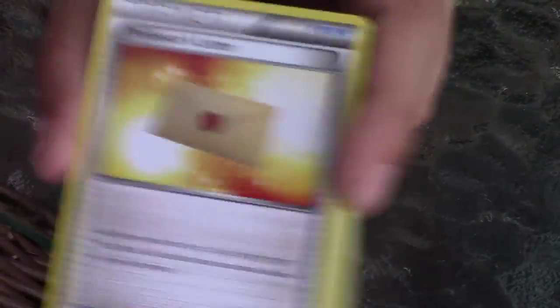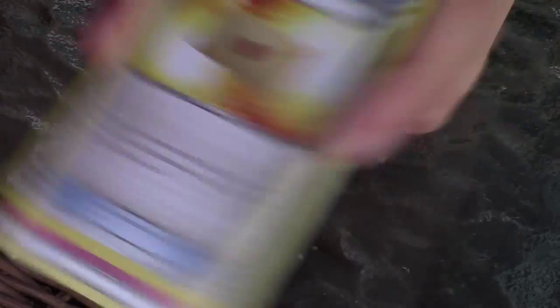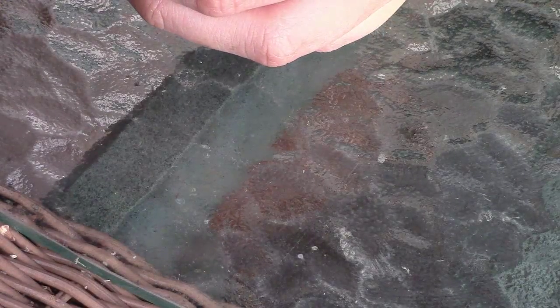Professor's Letter. Sorry if I'm terrible with this. Search your deck for up to two basic energy cards, reveal them and put them into your hands, then shuffle your deck afterwards.